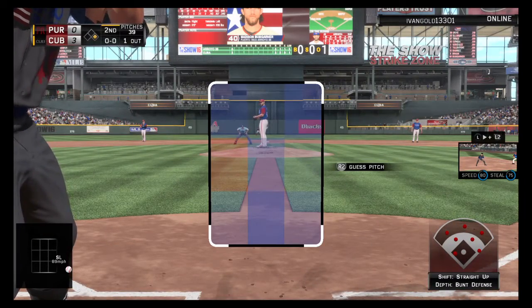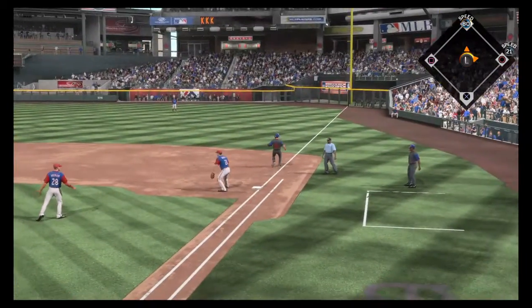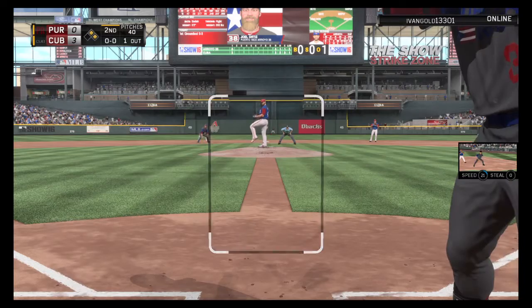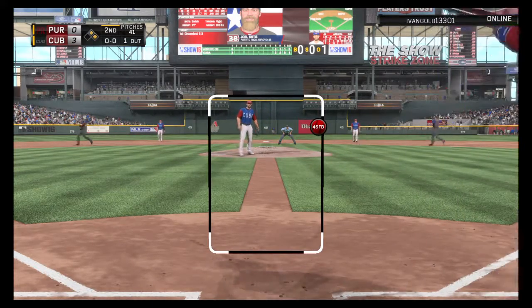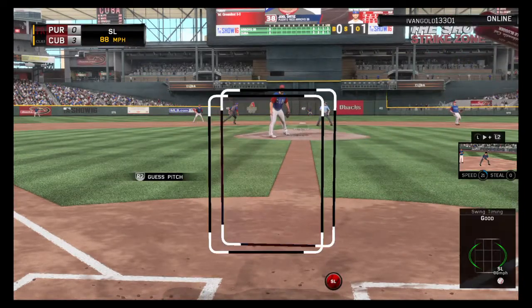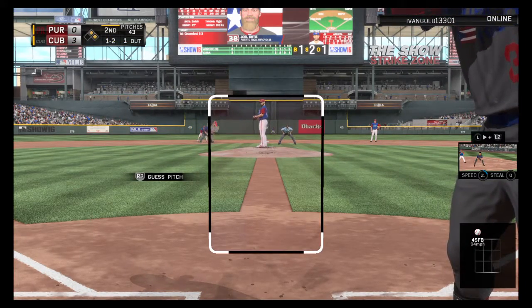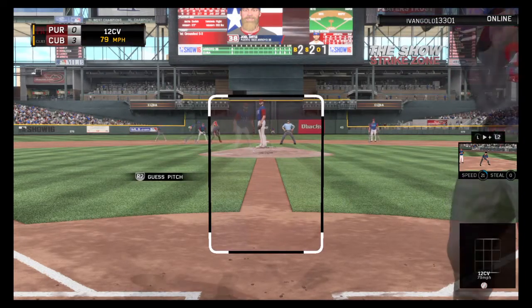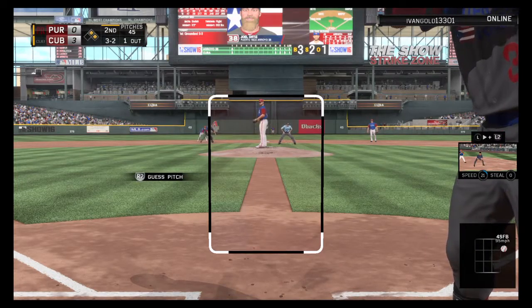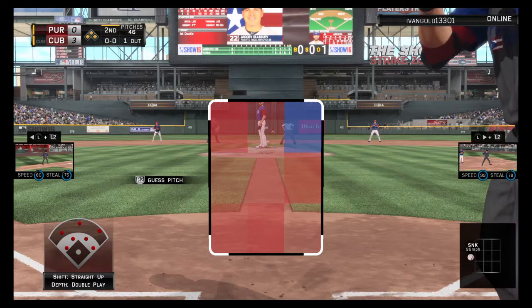Madison Bumgarner steps up in a sacrifice situation — textbook sack bunt — and he is in there. Joel Ortiz gets a second shot, having grounded out to start the game. He falls behind 0 and 1, misses the bunt attempt — 0 and 2. The fastball's high — 1 and 2. Good take on a low breaking ball — 2 and 2. A full count develops. Whatever pitch he feels most comfortable with, that's what he needs to throw right here — he cannot afford to put this one out of the strike zone.